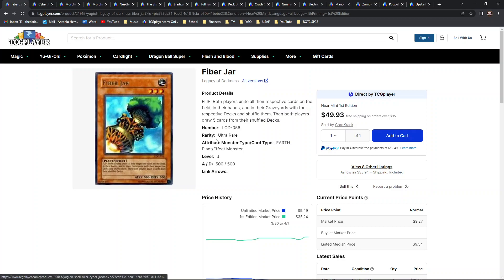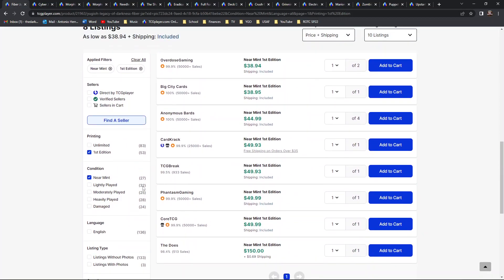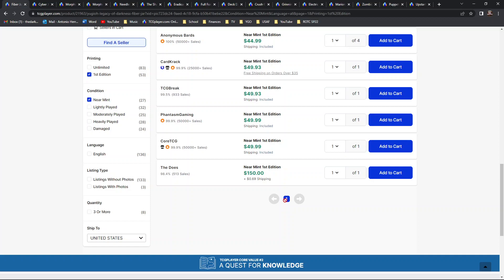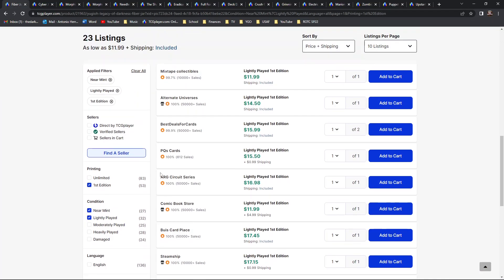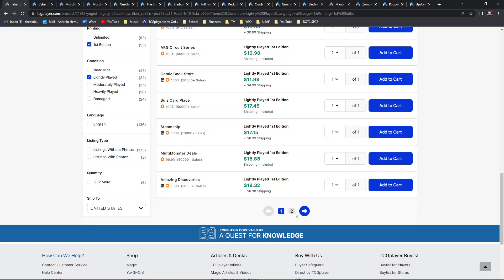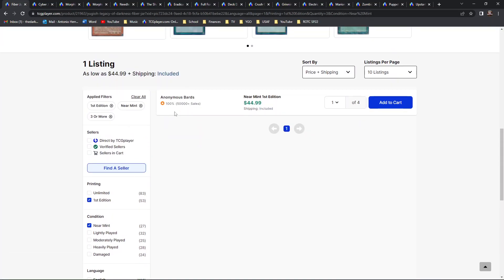First up is Fiber Jar — the original print Legacy of Darkness ultra rare. Very collectible, very much banned, and just an amazing recycle factor. Looking at first edition near mint copies, these are going for roughly around 39 bones. There's a two-stack here for the starting market price, and there's actually only one page of availability. Lightly played variants drop significantly, all the way down to 12 bones — two pages of availability for that.